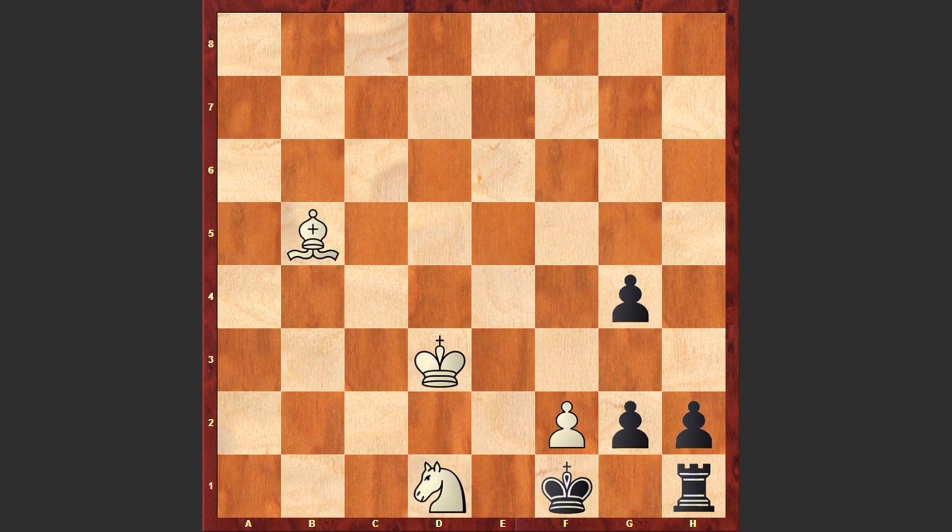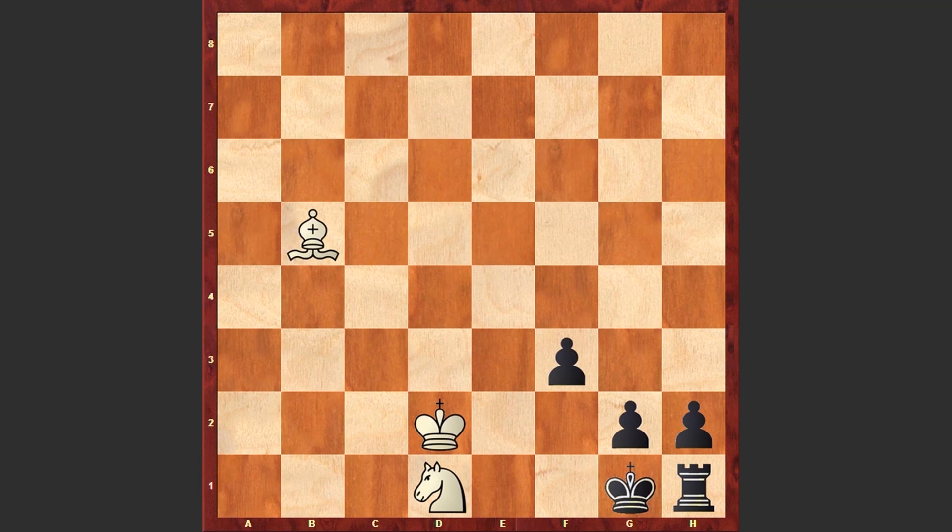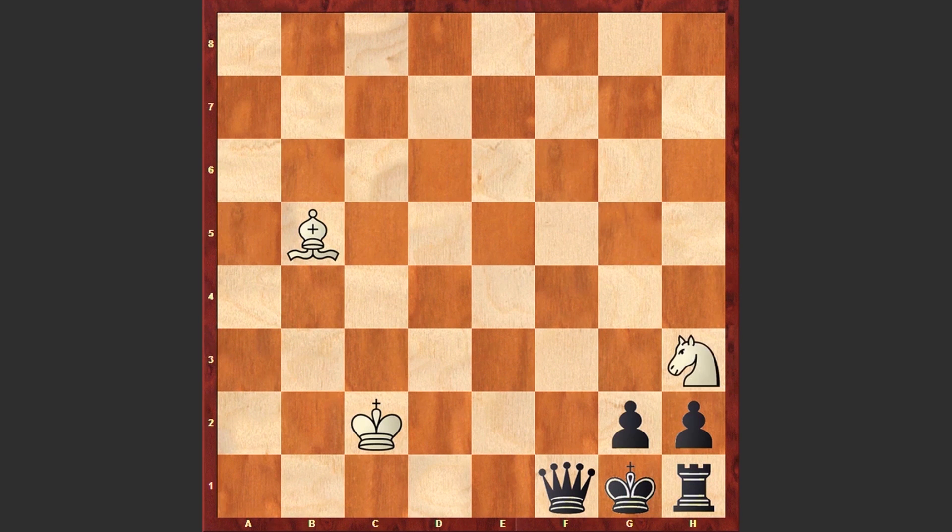Let's first have a look at the variation starting with Kf1. Now comes Kd2, Kg1, F4, Gxf3, Nc3, Kf2, Nd4, Kg1, and again White is making a waiting move — Kc2, F2, Ng5, F1=Q, and Ngh3 checkmate. This is a fantastic checkmate.